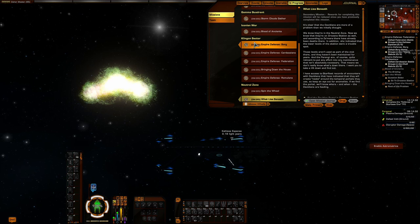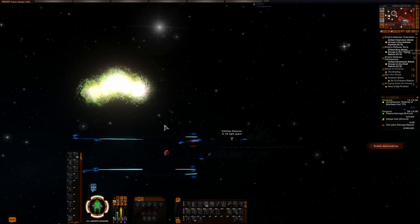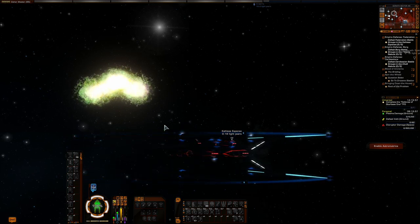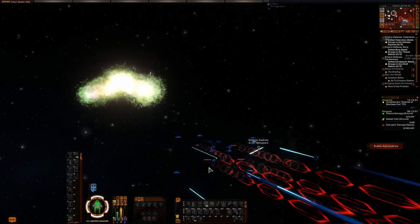and against the Romulans. You'll have three different contacts you'll have to do for this, and in each of those you have to destroy six different ships. I already have the Defense against the Federation queued up, so let's go ahead and head in there. Each of these should take you no more than 15 to 20 minutes to knock out — that's a roundabout figure, could take longer, could take shorter. Depends if RNGesus is on your side, and more often than not he's not on my side.